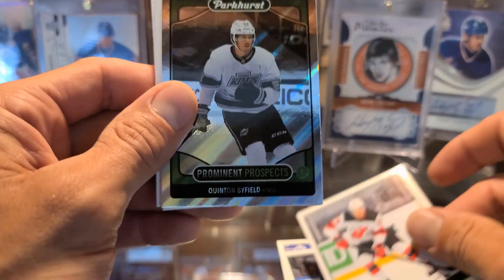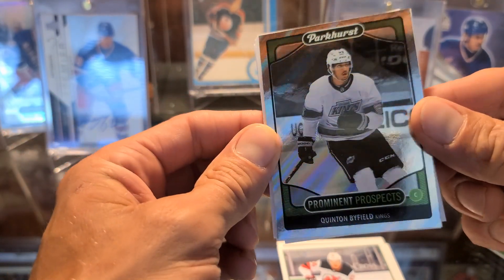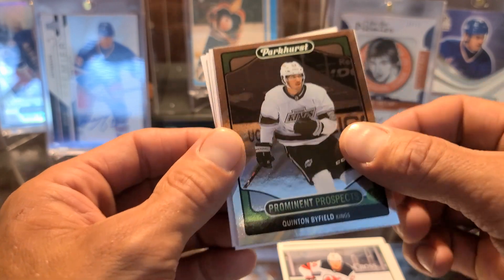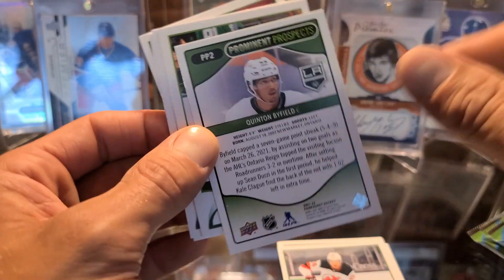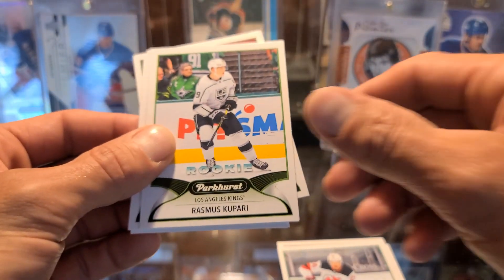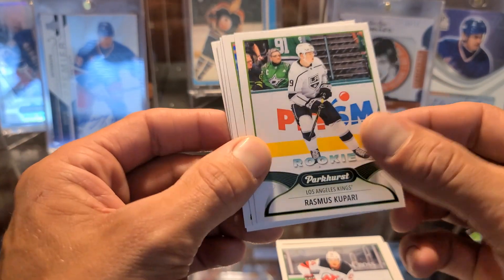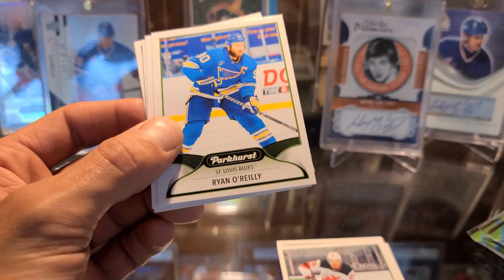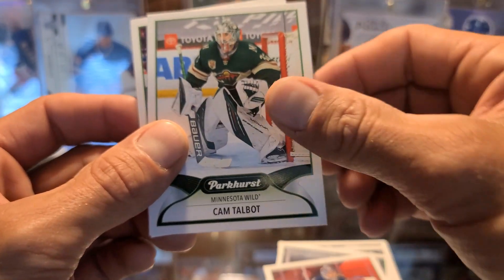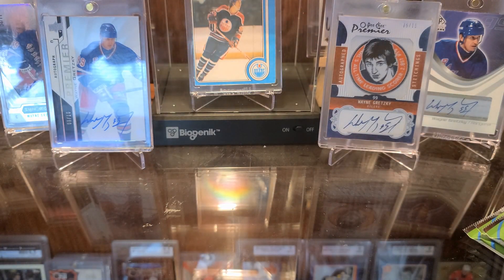Here we go — prominent prospect Quentin Byfield, and it's a nice chromey back. Not bad! I like collecting this guy, got some cool cards with him already, so this is a good one to add to the collection. Going to sleeve him. We got a rookie card — Rasmus Kupari — and a Ryan O'Reilly. Okay, some more base cards. That was my first pack.